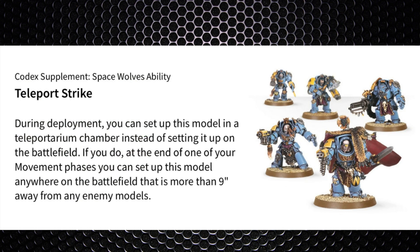Space Wolves players also have Wolf Guard Terminators which can deep strike in from turn two onwards, more than nine inches away. They can be fully kitted out with shields and hammers — we expect this from marine players with assault terminators. The counter is the same: screen them off and don't let them anywhere near the main bulk of your army.